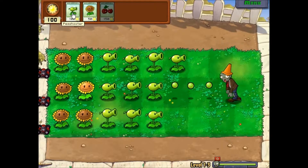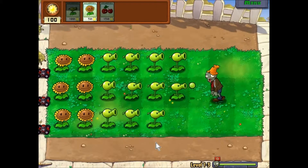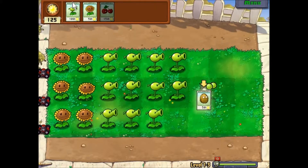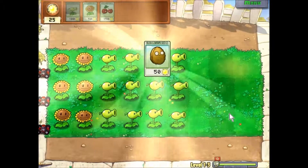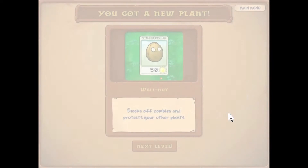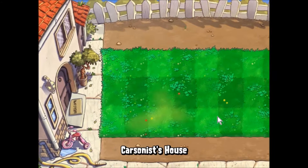Kill the zombie scum. Kill them all. I like the music in this game. It's sort of like Minecraft — well, maybe not exactly like Minecraft. Minecraft probably has more relaxing music, but this has some relaxing music too. Walnut blocks off zombies and protects your other plants. Good for us.